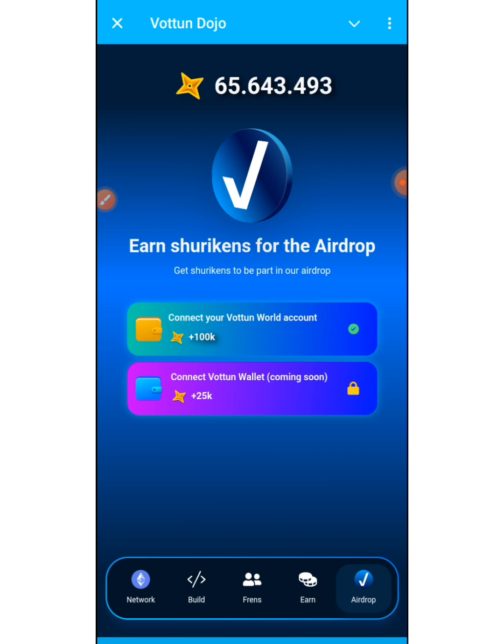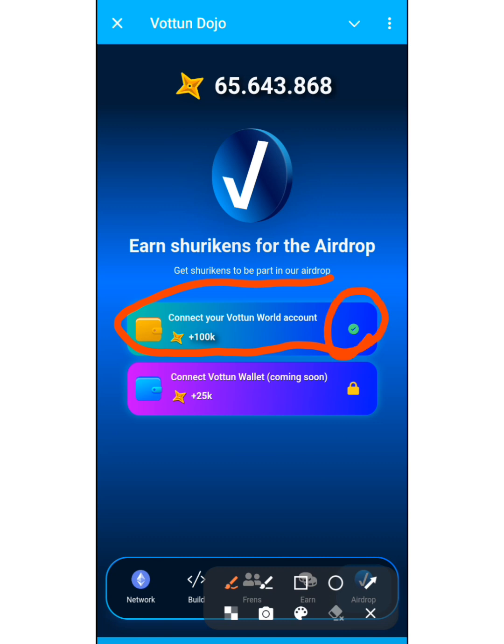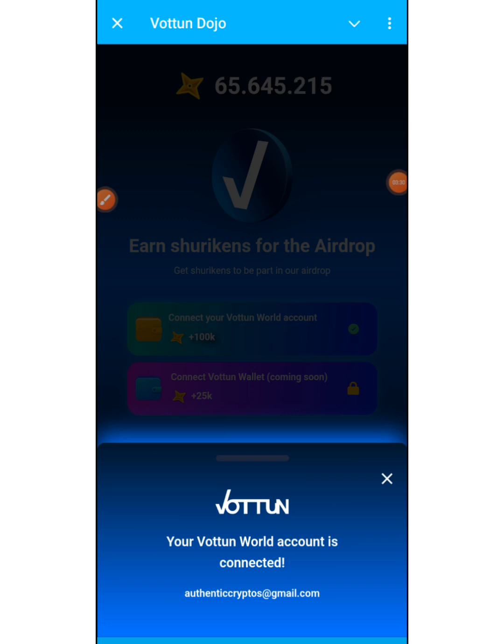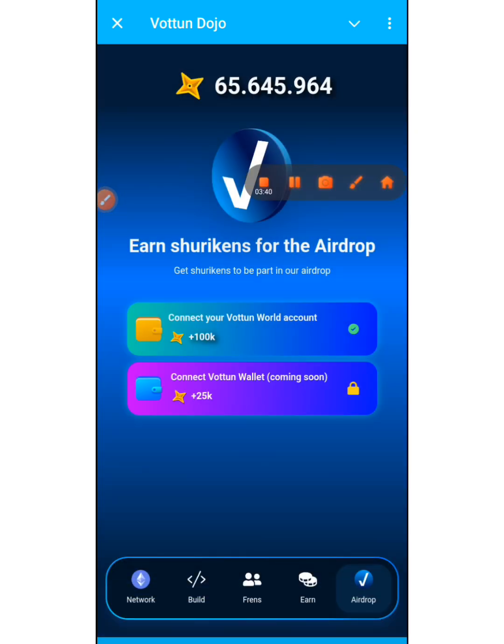In the Airdrop section, you connect your Votun World account. All that's needed at this phase is to link your email address using the Google option to authenticate with the project. I've already connected mine, which is why it shows a green checkmark. The Connect Voting Wallet option is coming soon — this project has its own separate integrated wallet, which is where we will receive our Shuriken tokens once the project gets listed on exchanges.